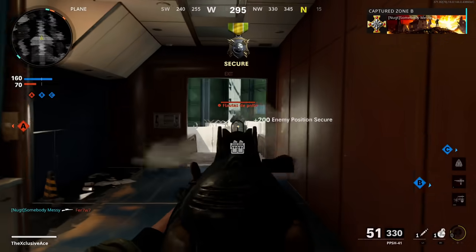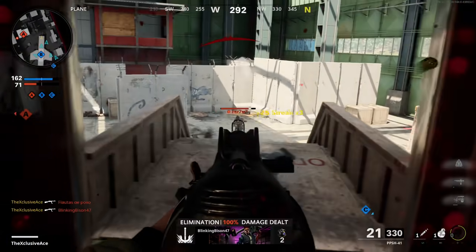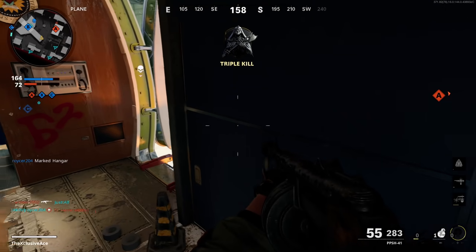What's up guys, my name is Ace and welcome back to another Gun Guide. This is the series where I go into great detail with all of the stats of every one of the weapons in Cold War's multiplayer, and in today's episode we're going to be covering the brand new SMG, the PPSH-41.